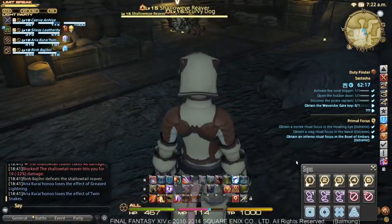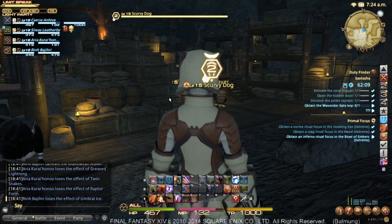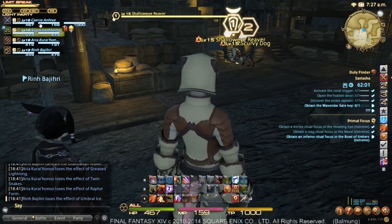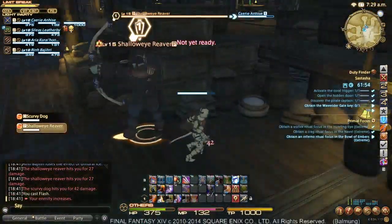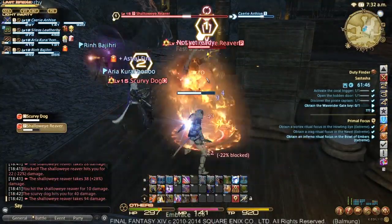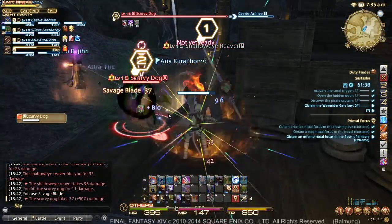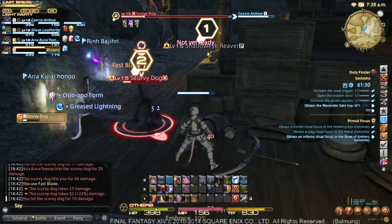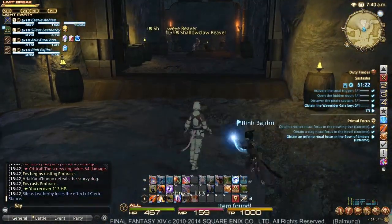If you're having a particularly hard time, you can also ask your party members to wait a couple rounds before they start attacking. Like, if you can wait until I've Flashed once or twice and then begin attacking, that can help you maintain an aggro lead — although ultimately it's up to your party members whether or not they want to listen. Fast Blade, Savage Blade — it's a 1-2 combo. The Savage Blade does more damage. I can Fast Blade on this target, go over here, and Savage Blade on the other one — that gives me a much larger aggro lead on the second target. Once you have your three-hit combo, you can actually use all three hits on three different targets, and distributing the damage that way is frequently one of the better ways of maintaining control.